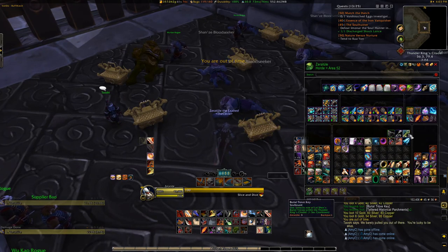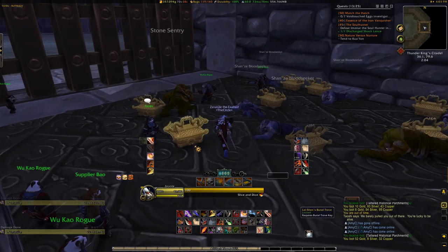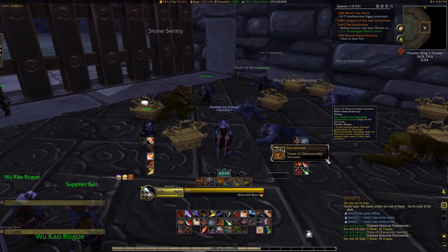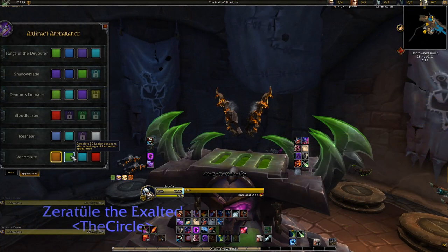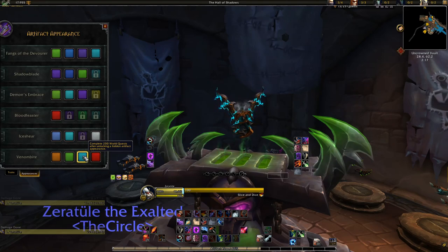Mainly due to not really playing the spec that much back then, but since I unlocked Outlaw's, I was able to use a lot of the recolored variants of it by proxy. Ironically, while getting the footage for this video, I did earn it, so that was kinda perfect timing. So first I'll show you all up close what the Venom Bite appearance looks like, as well as the color variants you'll be able to unlock with it. The Legion artifacts are some of the most detailed weapons in the game, since they were such a focal point of the expansion, so these nice models with cool special effects can definitely bring up the look and style of your Rogue.